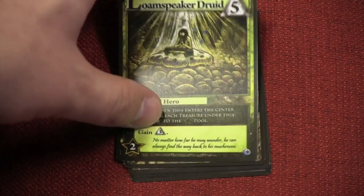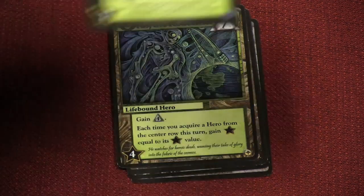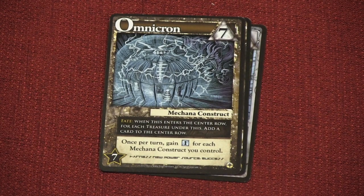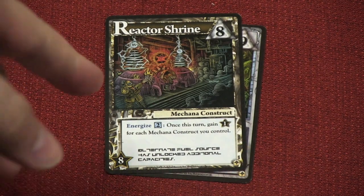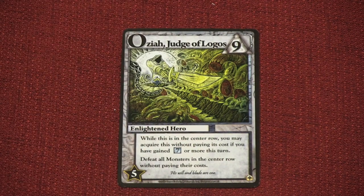Then we have some great heroes. This guy gives you 3. An interesting one: when this card enters play, for each treasure underneath it, add 10 points to the pool — if there are 3 or 4 treasures, this Loom Speaker Druid can really lengthen the game. This guy is very powerful: every time you get a hero from the middle of the table, you acquire points equal to their point value. Then there's the Demon Born — costs 4, but you get an extra 1 for every energy, making him one of the most powerful fighters in the game. Omnicron gives you 1 energy for every other construct you control. The Reactor Shrine gives 1 point for each construct you control. And the Judge of Logos, a 9-cost card, can be acquired without paying its cost for 7 energy — and he just kills every monster in the center row.